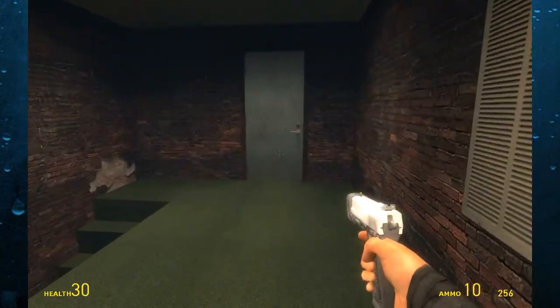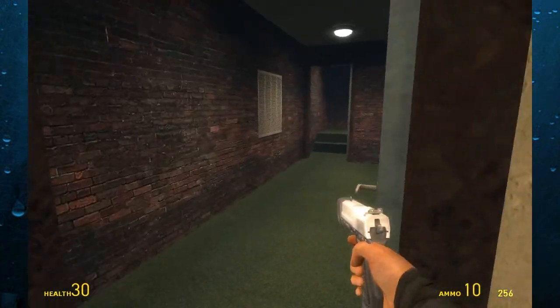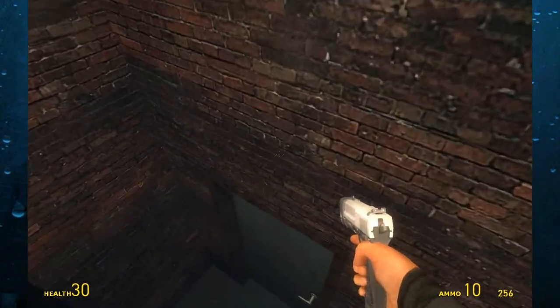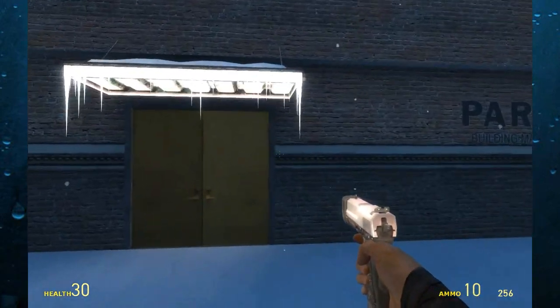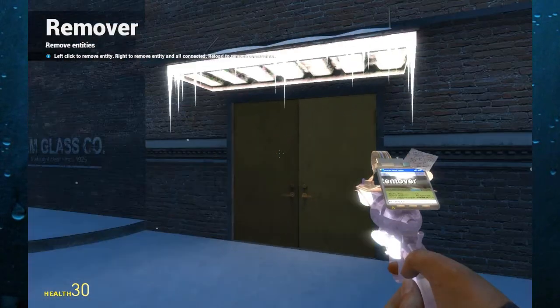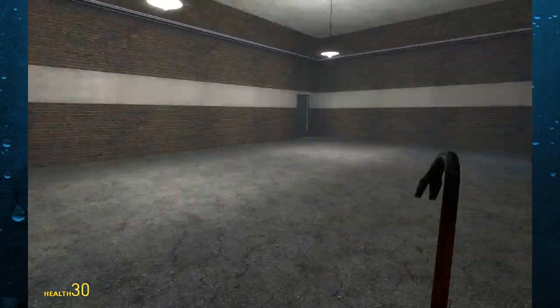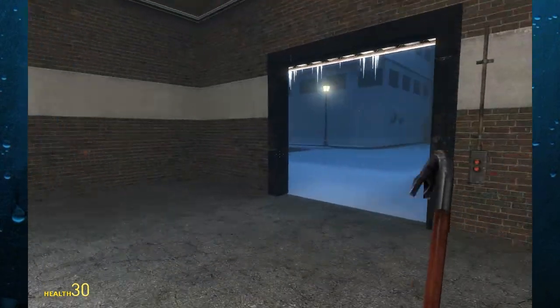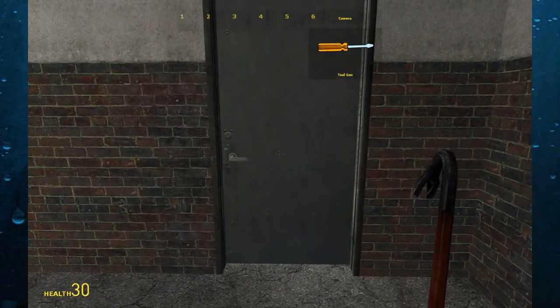Nope, that doesn't lead to the warehouse. Does this lead to the warehouse? Nope. So you figure, all right, this particular door must not actually lead anywhere — there's nothing behind it. So we get rid of these doors and there's actually stuff behind it — what?